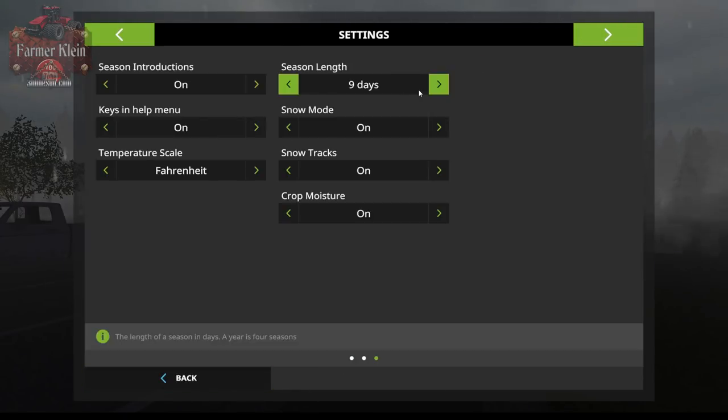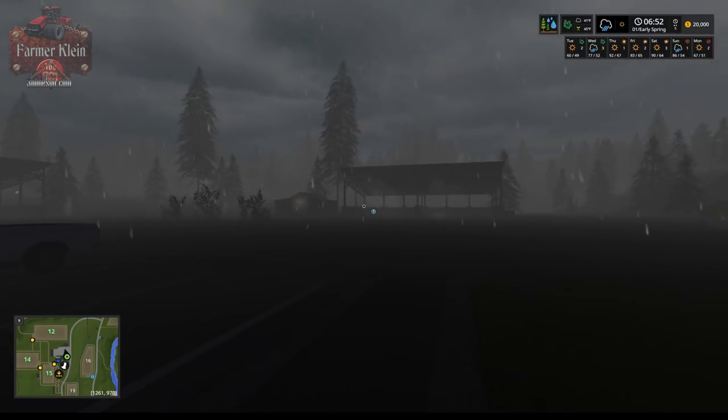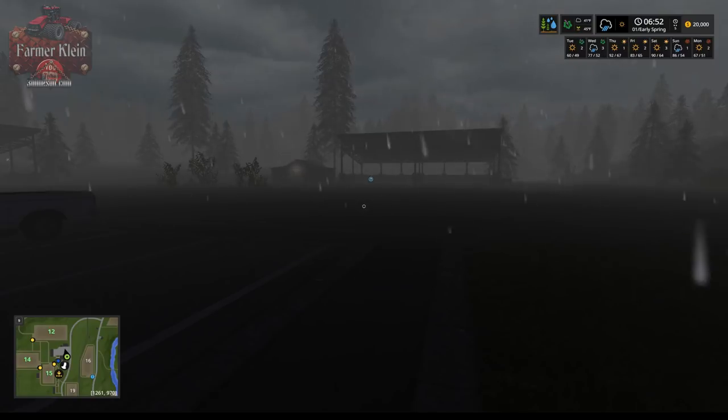Going ahead and picking three days to show how the weather looks in our forecast. With three-day seasons, we get up into the 70s in spring. By summer we have mid-90s and upper 80s. In autumn, we've got 86 and then down to 67. That gives you an idea of the weather you're going to see with the Midwest Geo.